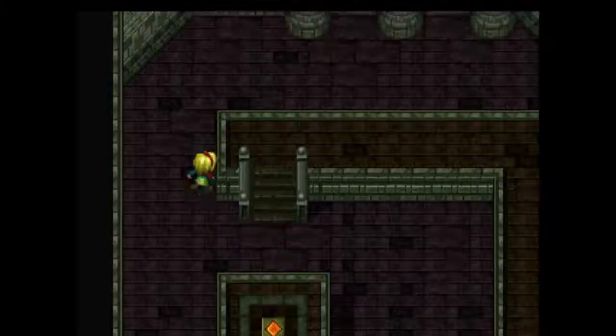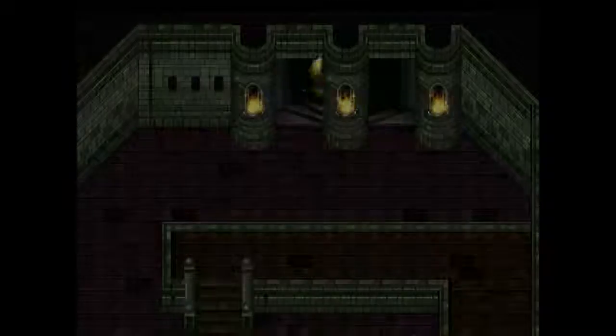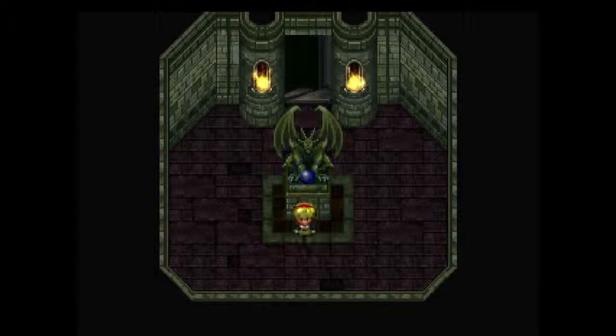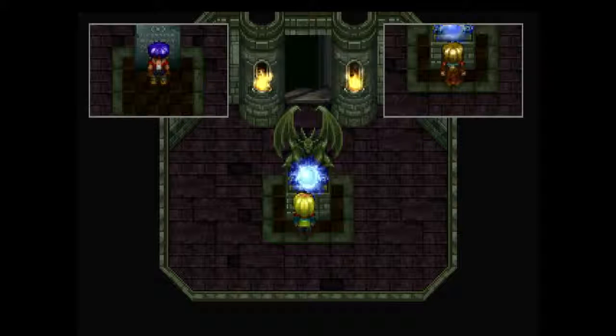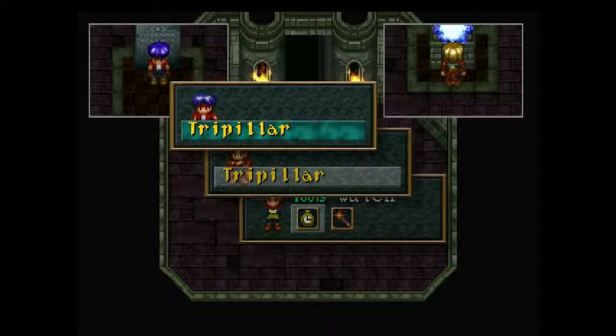Activate the final switch and go up the open door staircase. And voila, we are finished. I'm going to make the final Tri-Pillar Path video. After Rudy's Path, we're going to fight the boss and stop off at the next town. Thanks for watching this one, guys, and catch you next time to finish off the Tri-Pillar. We'll see you next time.